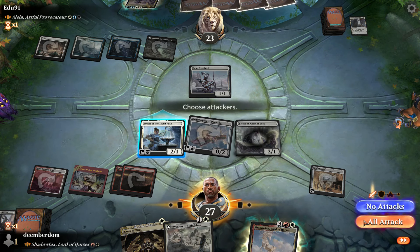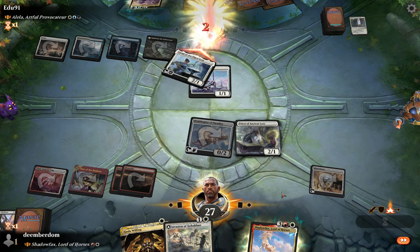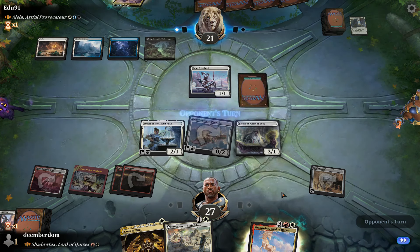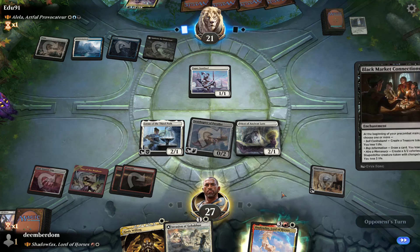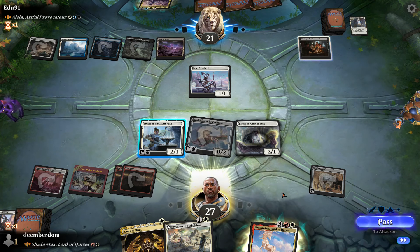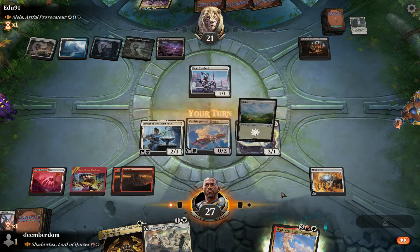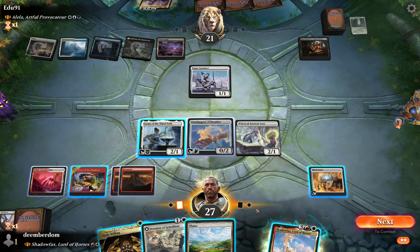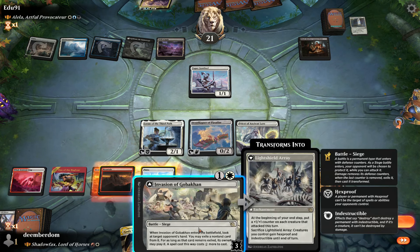We send in Loran — Esper Sentinel is sort of annoying so we wouldn't mind the trade, but the opponent decides to take it. They realize there's probably some value to be had with Esper Sentinel. Black Market Connections is a very strong follow-up from them. That allows them to pay life each turn to get either a card, a treasure, or a 3/2 changeling which would benefit from Alela's fairy boosting.